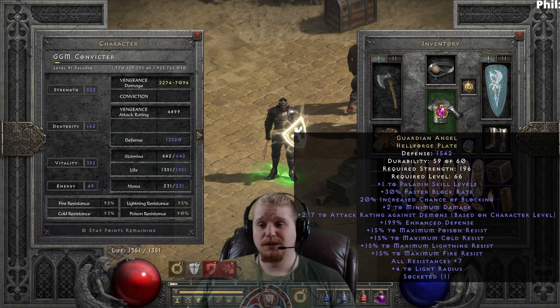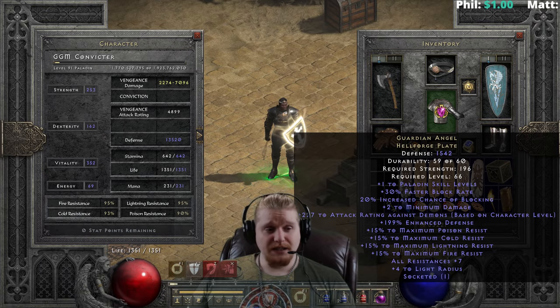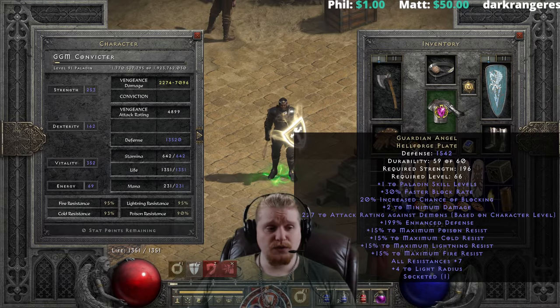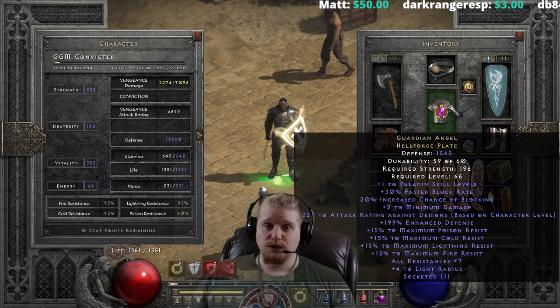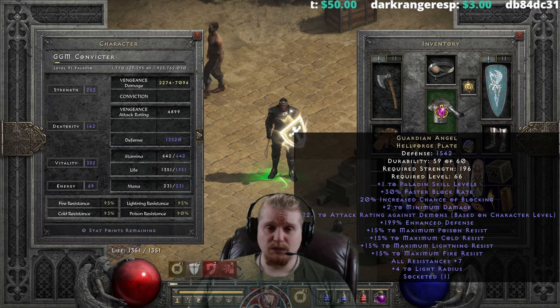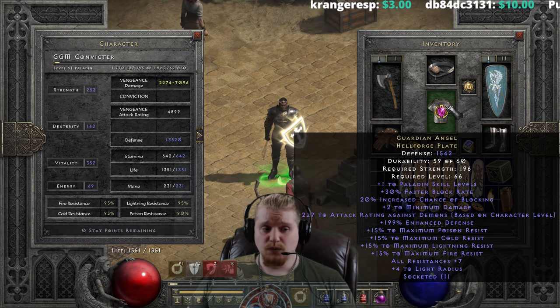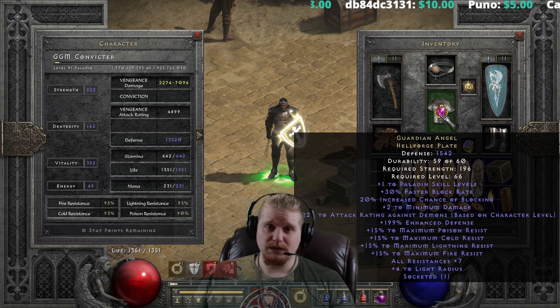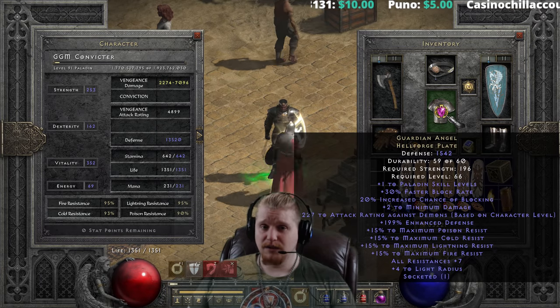We can also have plus 4 to light radius on this. I have socketed mine — I put in an all-resistance 7 plus 2 minimum damage jewel just for the time being until I found something better. You can throw in all sorts of things in the Guardian Angel Templar Coat: IAS jewels, a shale rune for faster hit recovery, an um rune for more resistances. While it does give you maximum resistances, it doesn't give you actual resistances, so you do need to have those resistances to actually hit the cap that it's giving you.